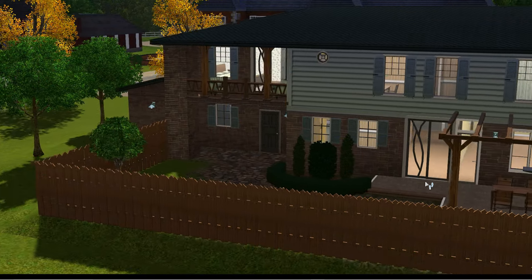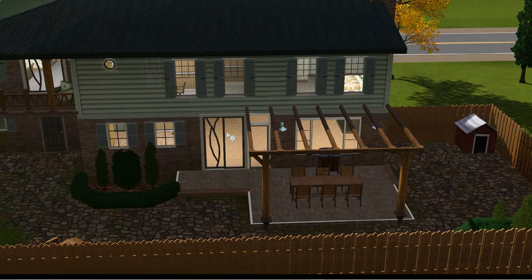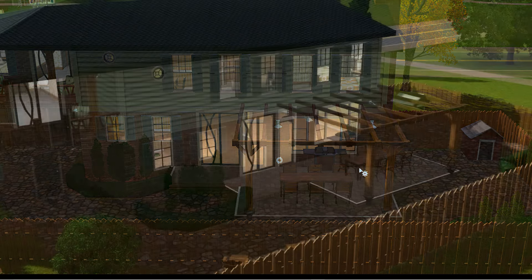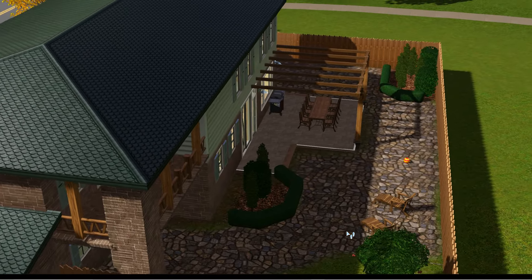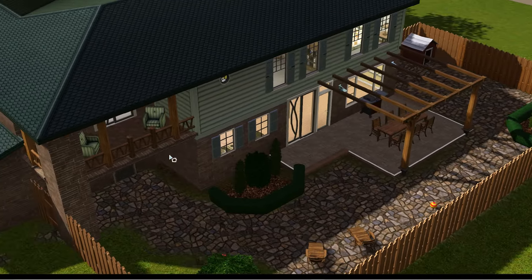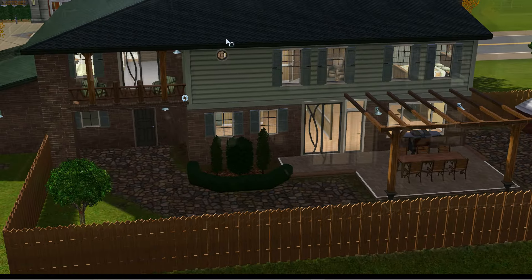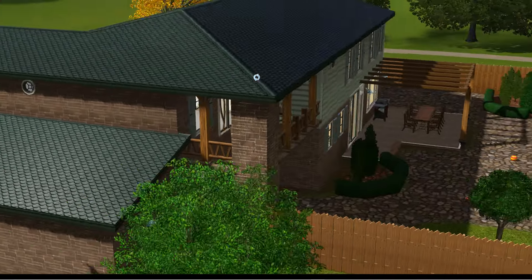There is an access to the garage - don't remember if there was before. For the back doors, the side is a bit different. I wasn't sure about this one but wanted to try and see - it can be changed easily. Grill area, terrace here, and I've kept the lawn chairs. Those armchairs were originally inside, but since it's a covered balcony I thought, why not put them outside.